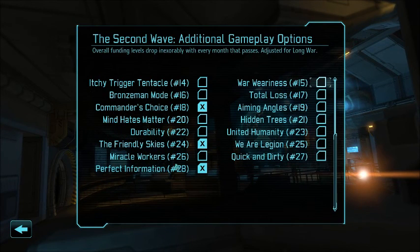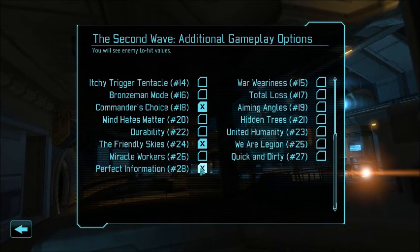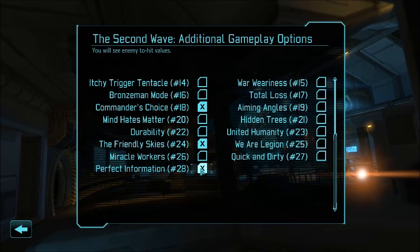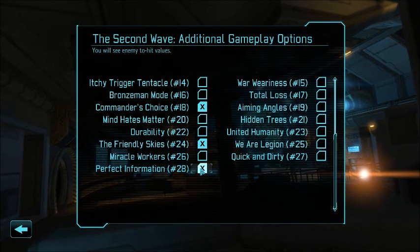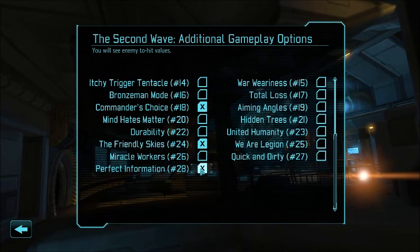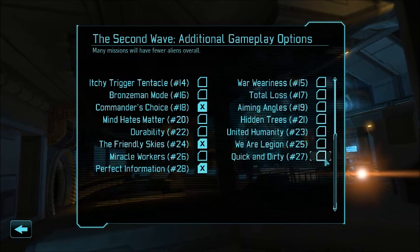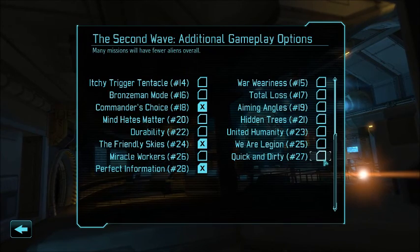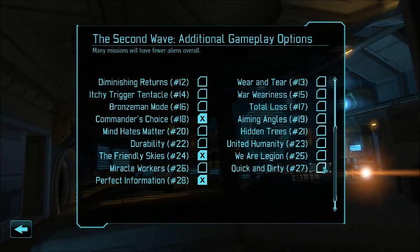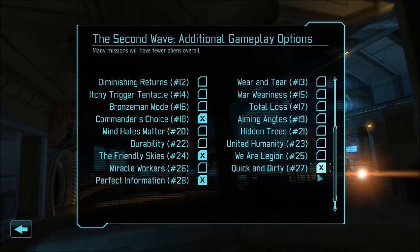Perfect Information — when an enemy takes a shot or their overwatch procs or something like that, it shows you their percentage chance to hit. It doesn't give you information like 'if I move to this position, this guy has an X% chance to hit me.' It just tells you when they take a shot what their percentage chance to hit is. It's not super helpful, but I like it. Quick and Dirty: many missions will have fewer aliens overall. We're going to try that out — haven't done that before.